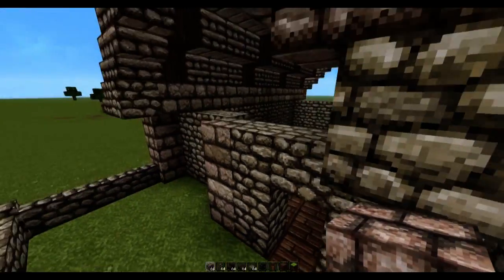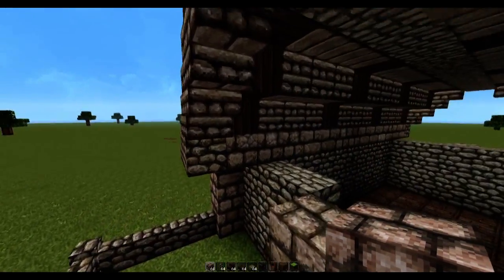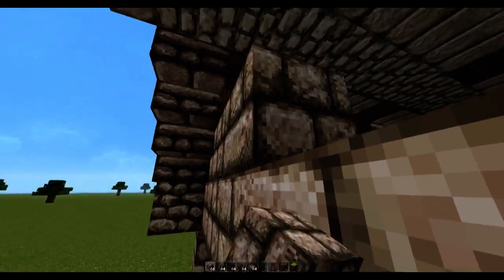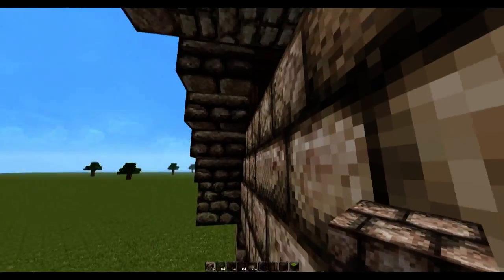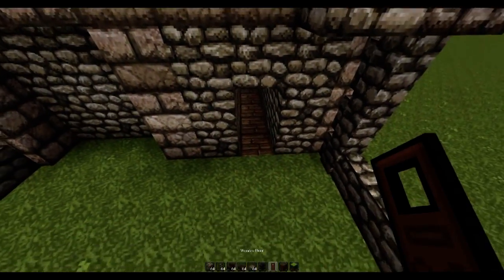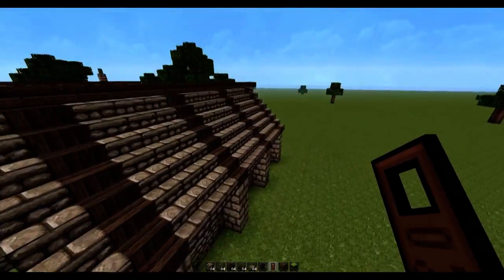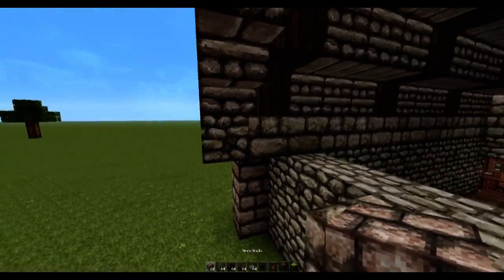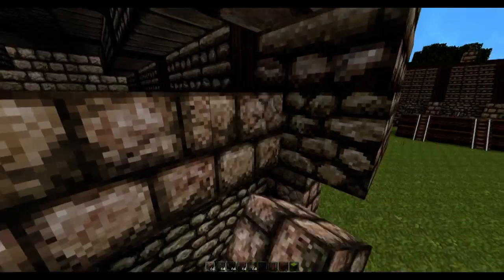Once you finish the roof, go into the building and replace all of the grass blocks with oak wood. Then grab some stone bricks and finish the second floor wall — bring this all the way across filling in the remaining space. Don't forget to add a door for an entrance, and you can also do that on the other side of the building.